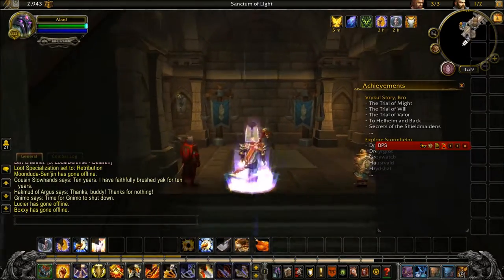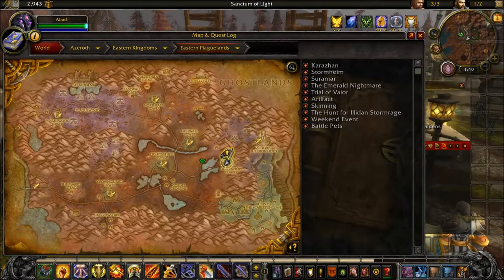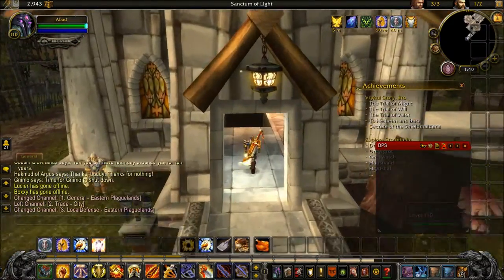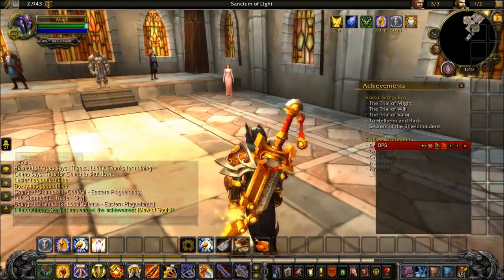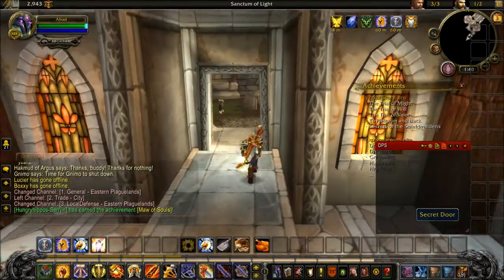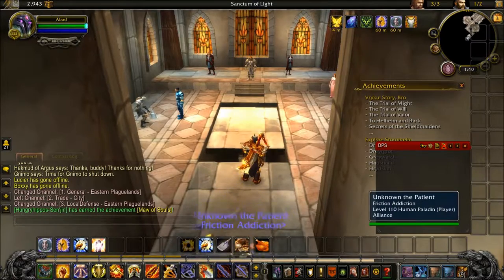Paladins have two ways to get to the order hall. One is in Dalaran. The second is in the Eastern Kingdoms - you fly to Light's Hope Chapel, go inside the building, and there's a secret door. Only paladins can enter here - no other classes can come here.